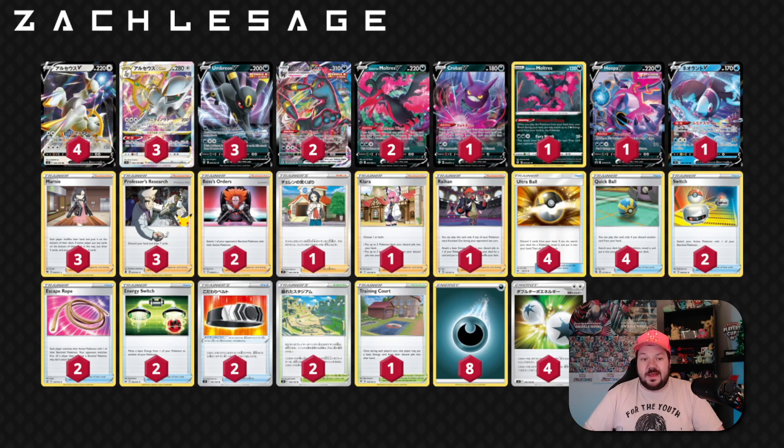I think it's a really great way to build up other attackers, whether it's Moltres, Umbreon, Hoopa, or another Arceus V-Star. It also has the V-Star power — you can use a V-Star power once during the game, very similar to a GX marker or GX token. So you flip it over and announce Starbirth. Once during your turn, you can search your deck for up to two cards, put them into your hand, and shuffle your deck afterwards.